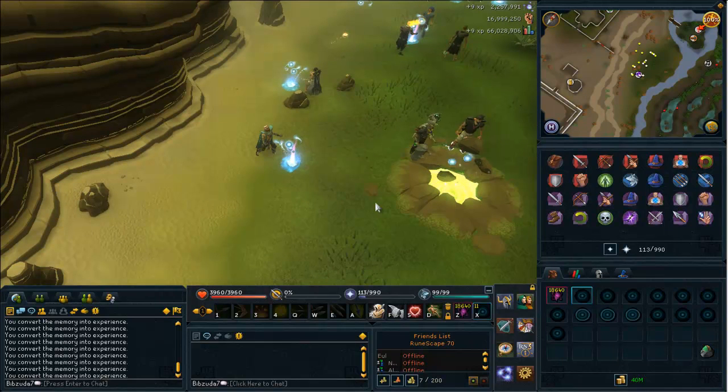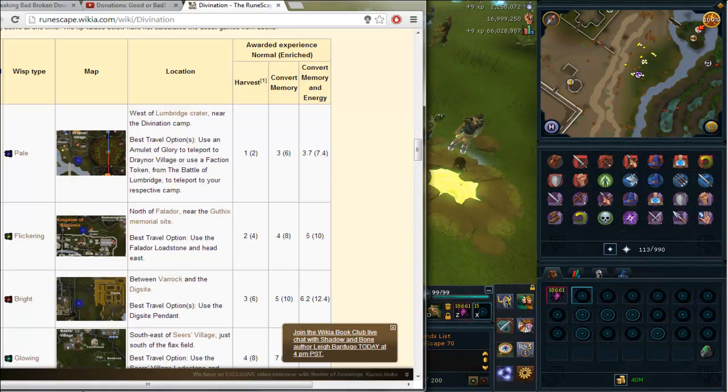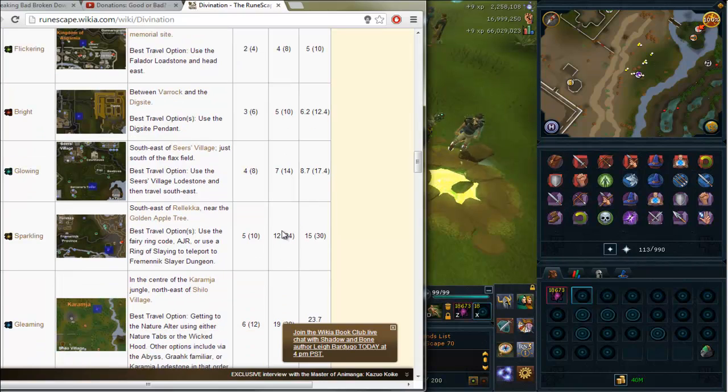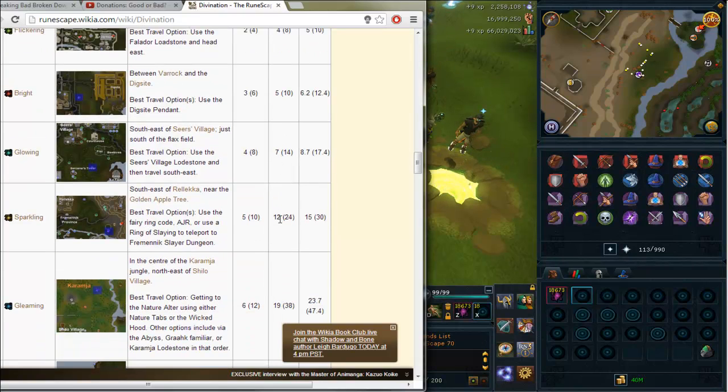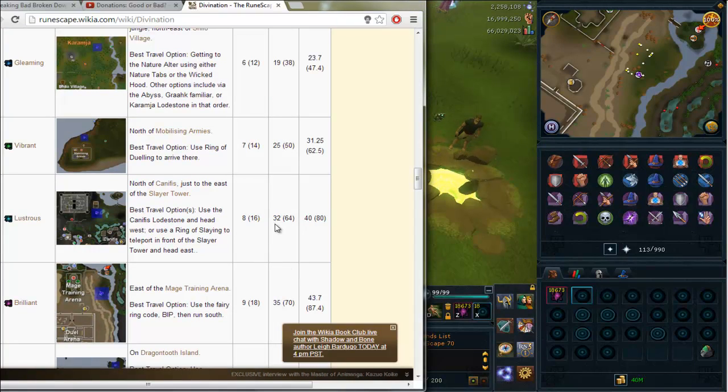One thing I want to mention is that the XP rates didn't really change much between here and Canifis when I moved here. If I pull up this chart that the RuneWiki has, you can see every level you go up by one experience for harvesting — the parentheses is enriched, so just ignore that. You don't go up by much on this side of things, but here it starts going a little bit more — like five, seven, six.